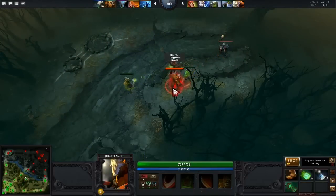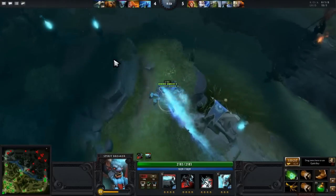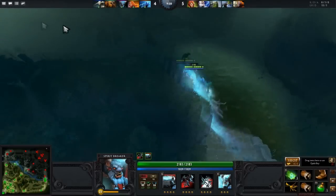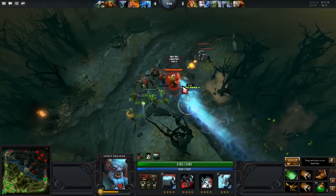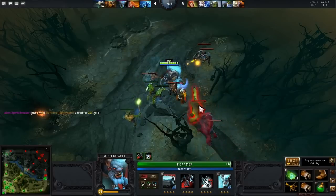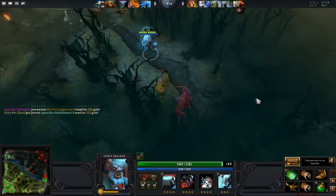Let's kill the Juggernaut. I'm level 25 so it's a bit uneven, but I'll show you the ult at least. Ulti — there we go! That's what you get against a level 25.